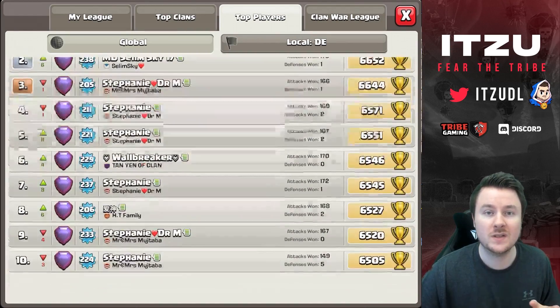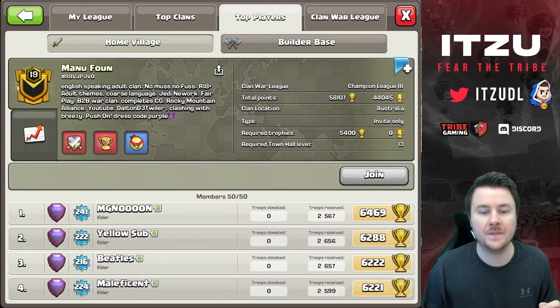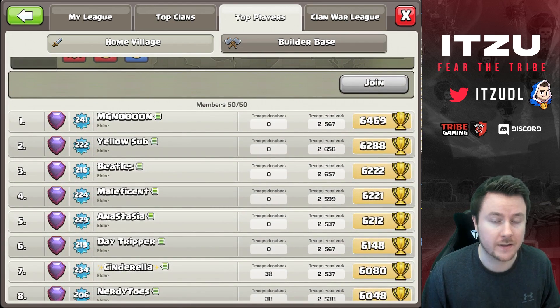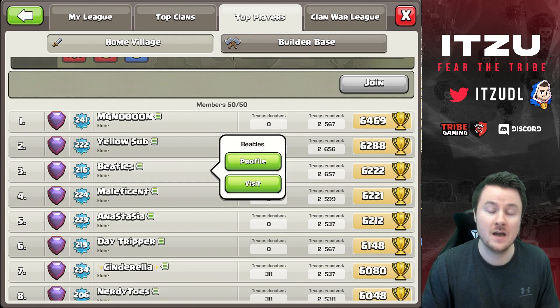As soon as you're climbing higher in trophies, you will see more and more single inferno towers. The reason for that is there are so many single hunters out there, which makes bats pretty strong, and ground xbows are in addition to that.